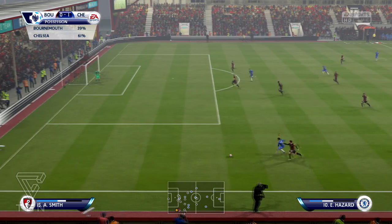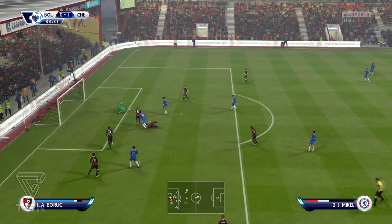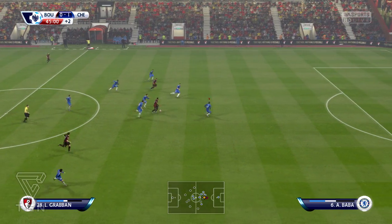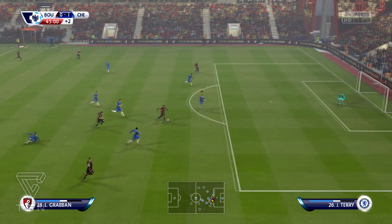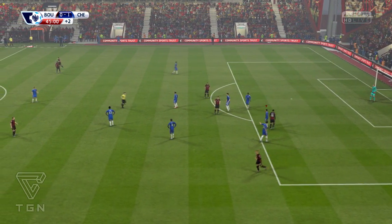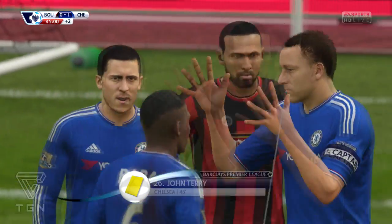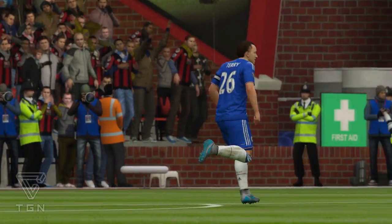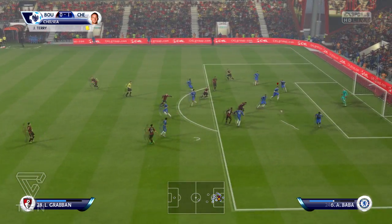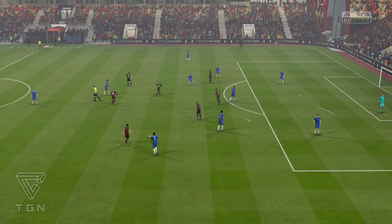It's a nice run from Hazard right here, fights off the defender — that should be a penalty, he just tripped Hazard. Now Bournemouth are on their attack, trying to steal the ball. There's a rough tackle and it's a yellow card for Terry — we got away with that. Then what a save off the line! We deny Bournemouth an equalizer and that's halftime. We're leading 1-0.